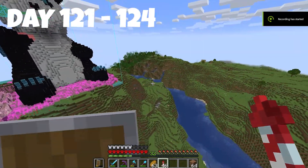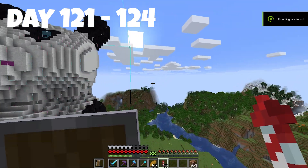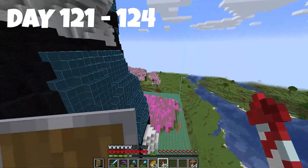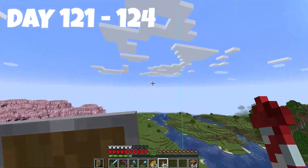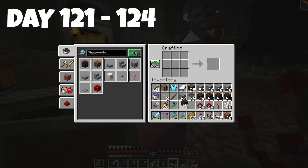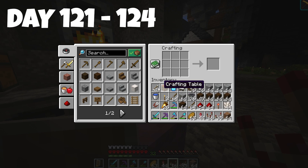The panda is looking good so far — we've got most of the body done. All that's left is the arm, part of the back, and the back of the head. This is really cool. I'm really loving how it looks, and it's right outside my house which is nice. Now it's time to get back to making more redstone.